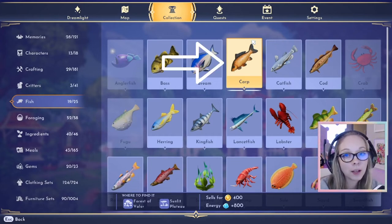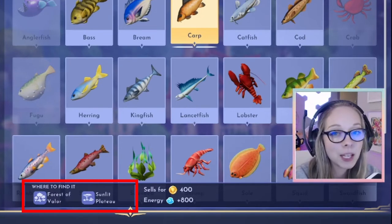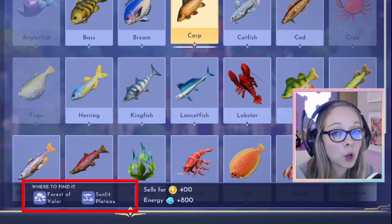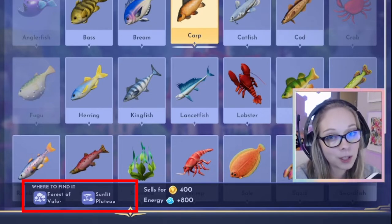Hello everyone. Today I'm going to teach you how to find and catch a carp in Disney Dreamlight Valley. As you can see on the bottom, it says that you can fish at the Forest of Valor or the Sunlit Plateau to get them, but I'm going to show you which color bubbles to look for in order to catch it.